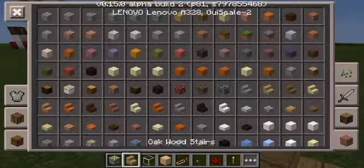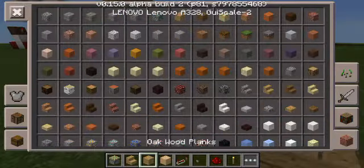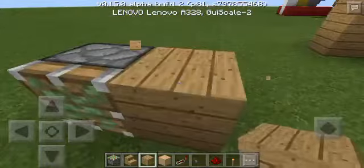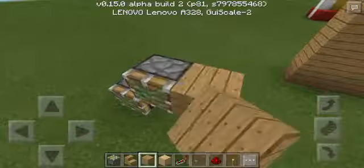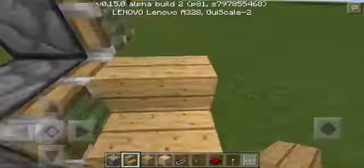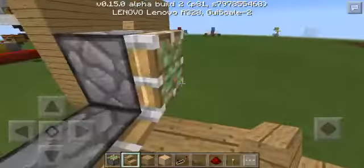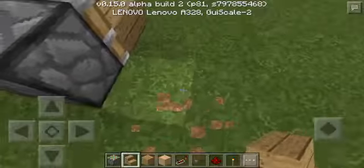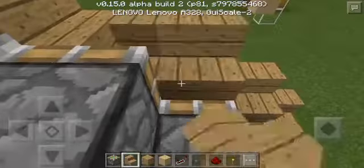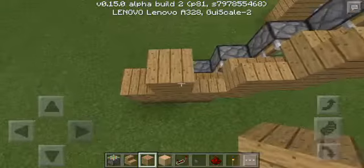Sticky pistons, stairs, wood. Form a staircase with sticky pistons and put some oak wood stairs like this. Here's the trick — next to every stair, put this block next to every stair. So you can't even see anything — easy, if you cover it up of course.